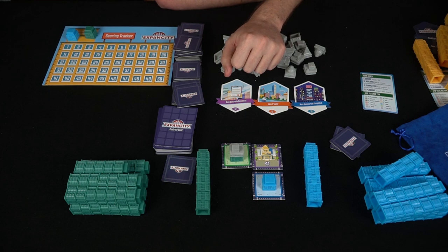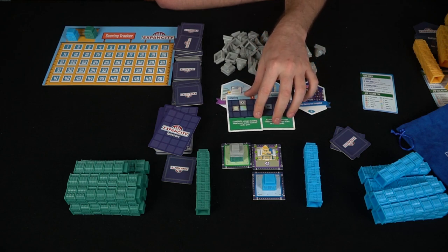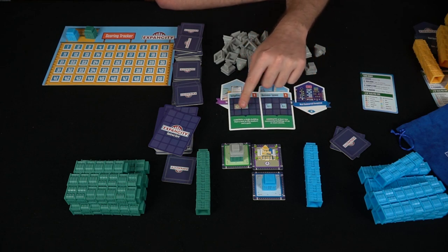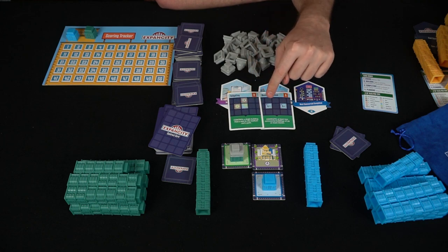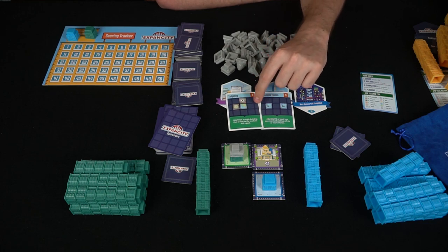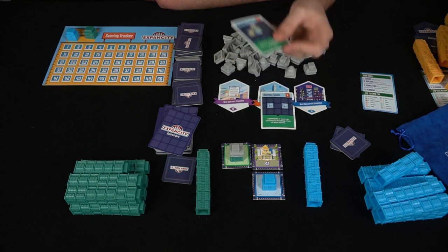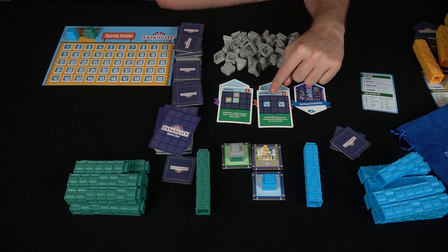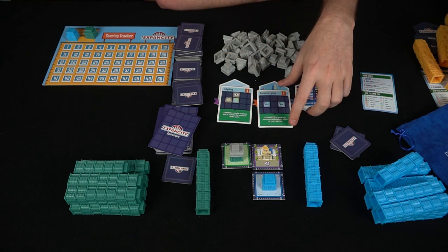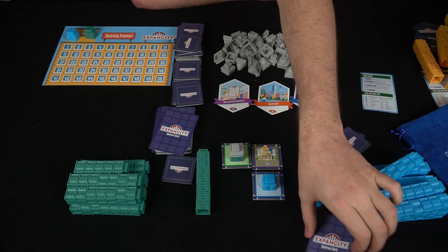After scoring, you draw two contract cards and pick one. Contract cards give roughly two to twelve points based on what they ask. One card says you need a single building next to a stadium and a park — it shows required symbols: green or blue for residential or commercial, a tree for a park, a soccer ball for a stadium — worth nine points. Another says complete at least two commercial buildings of six or more stories for nine points. Pick whichever you want and put the other on the bottom of the deck.